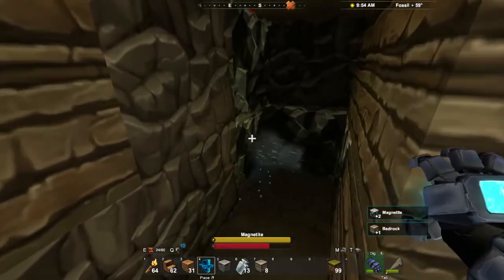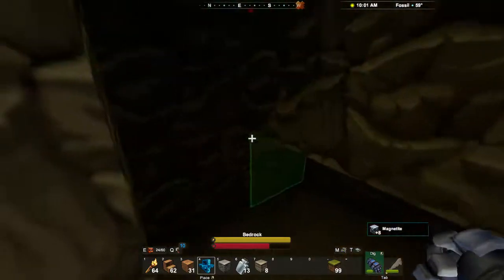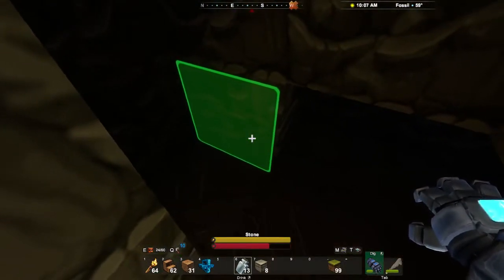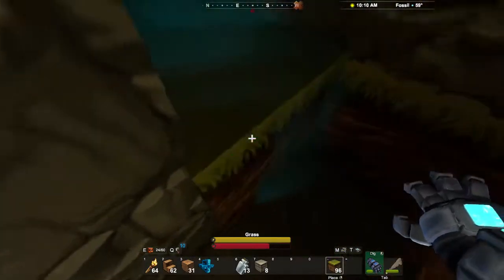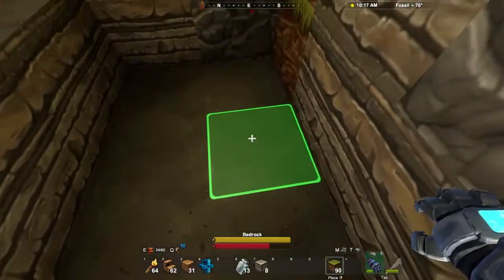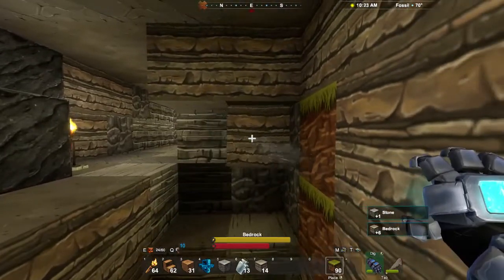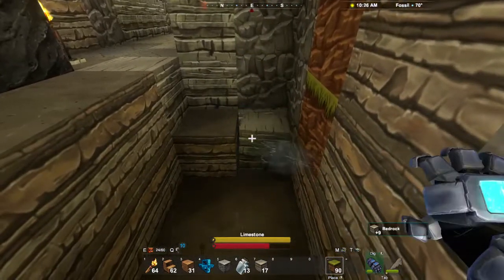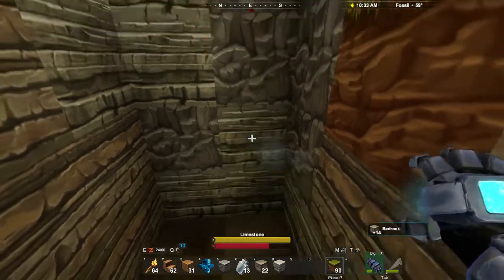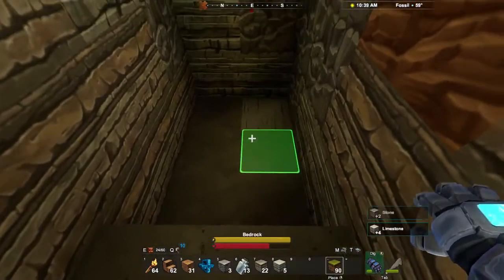Magnetite — we definitely need that, and there's a nice load of it. I like to fill in the holes as I go. Let's carry on down deeper. At the top we can see we're on the fossil level, and next I believe is the stalagmite level we're going to get to.